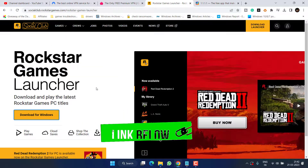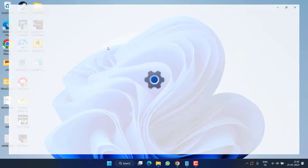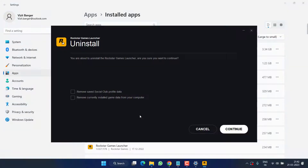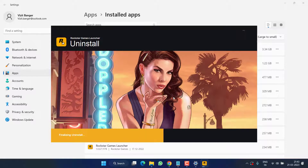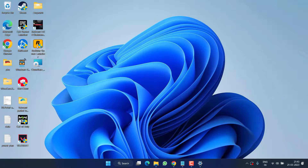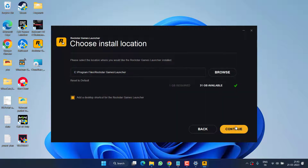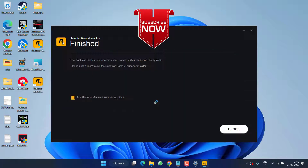If all methods fail, open your browser and download the official Rockstar game launcher again. Then right-click on the Start menu, choose Installed Apps, find the Rockstar game launcher, and uninstall it — choosing the option to remove all data from your system. Once uninstalled, install the newly downloaded launcher, choose your language, accept the terms and conditions, and install it. Once installed, it will completely fix the issue of 'failed to fetch an essential asset.'